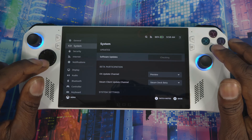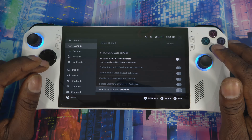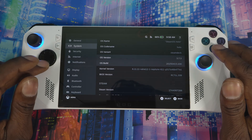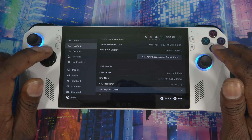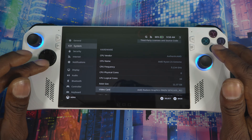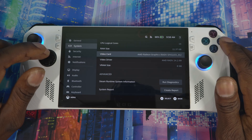Going back to System to check for updates — no updates available, so we're on the latest preview version of SteamOS 3.7.3. The system is showing AMD Z1 Extreme, RAM, and everything right here.